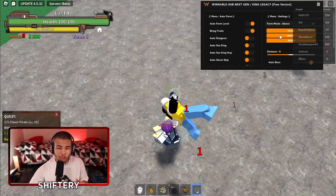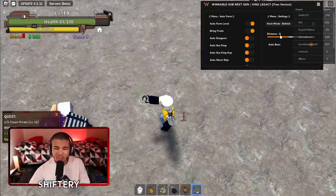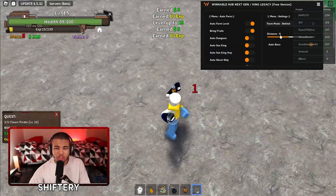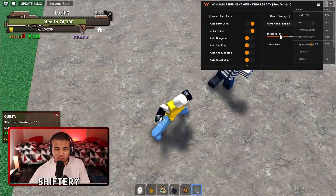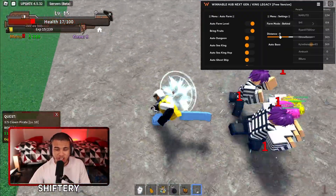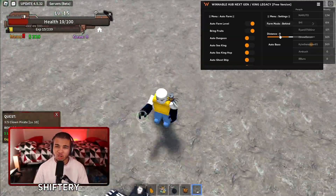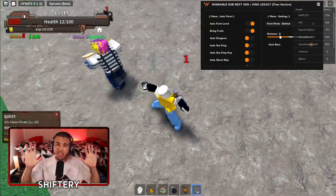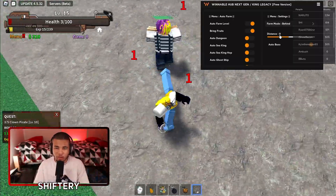We can actually change the position where we want to farm. I'm literally not doing anything right now — it just auto-farms. This is probably one of the craziest scripts I've ever seen. We can farm in front, behind, or above. I think above is probably the most efficient. You can also use your Devil Fruit if you want to.